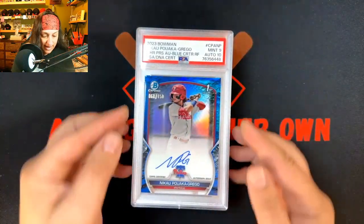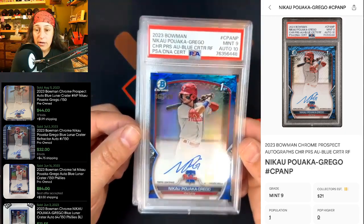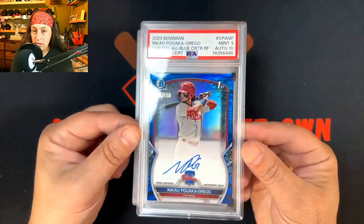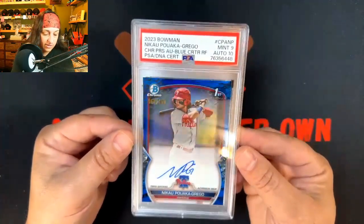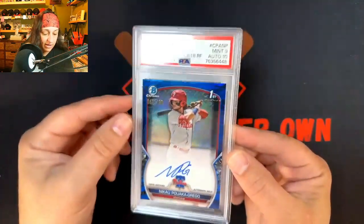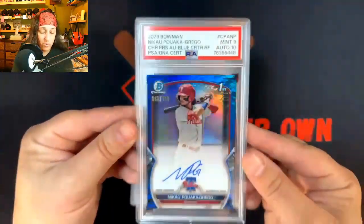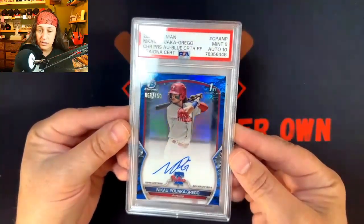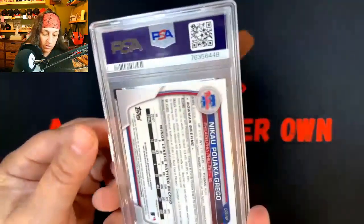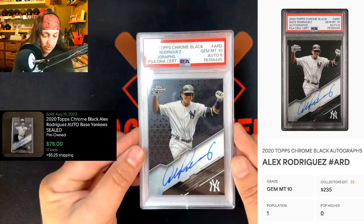Next up, we've got a Nikkei Polka Graube — I messed these names up so bad. We got a Mint 9 on the card, Auto 10. This is the Blue Lunar, Blue Crater I think they call it. Super nice card. My brother-in-law has a bunch of 2023 Bowman Auto Refractors he wanted to get slabbed up to see what we can get. Very nice on that. And then we got another A-Rod here for Mr. Fuego — it was a weird one.